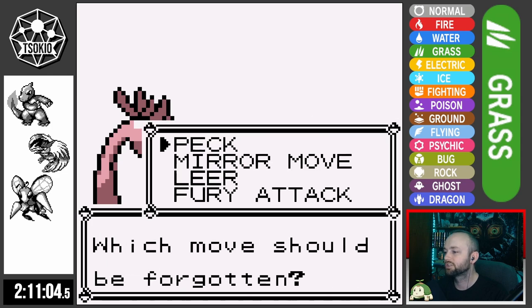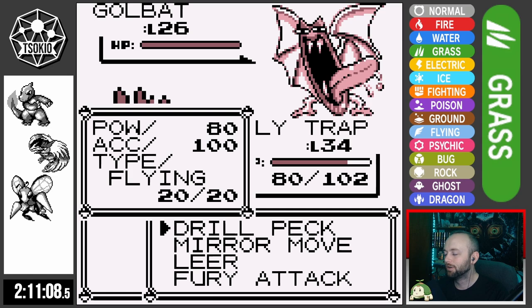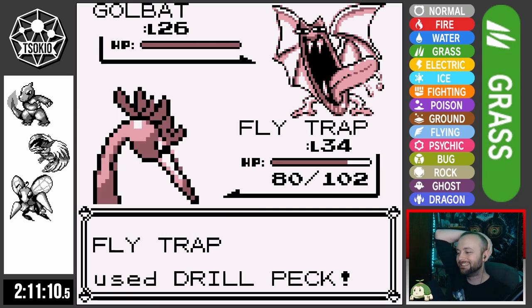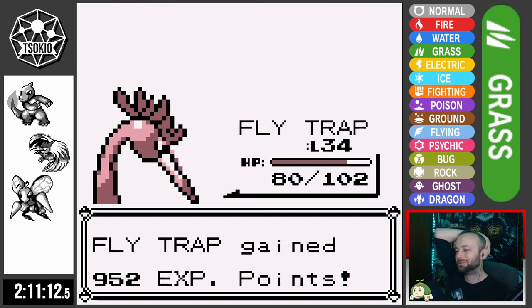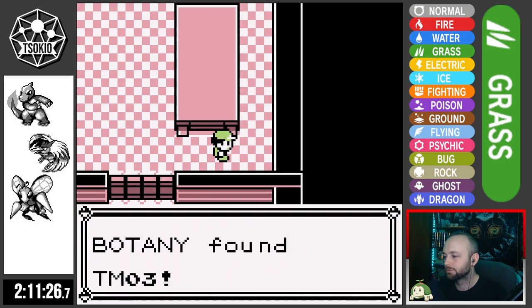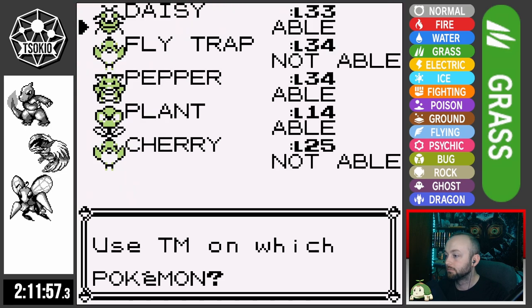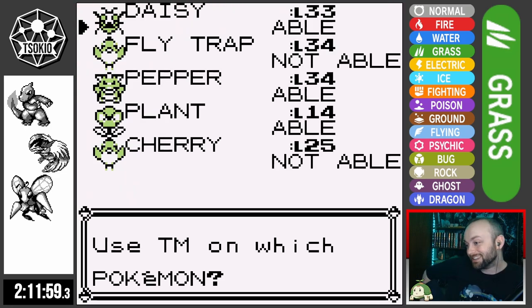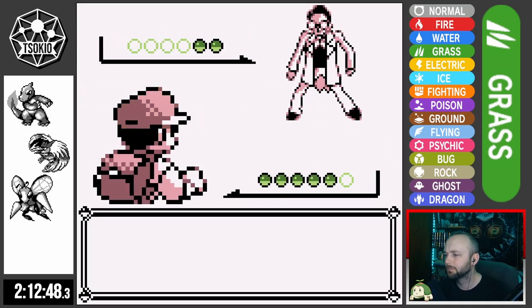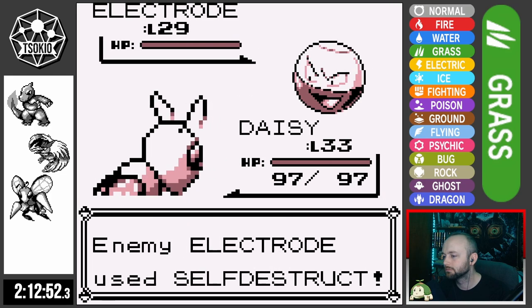Finally, after fighting so many Rocket Grunts, Flytrap learns Drill Peck — a base 160 power move in this run. This is such a game-changer. Flytrap can finally one-shot some of the more annoying Pokemon like the stupid Golbat. Then I pick up TM03 Swords Dance and teach it to Daisy. We're about to wreck everything in this game with a Beedrill. I send Daisy out against a scientist who sends out Electrode, and they use Self-Destruct and one-shot Daisy.